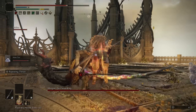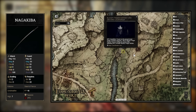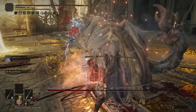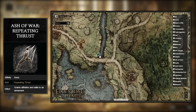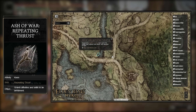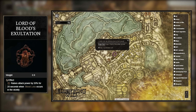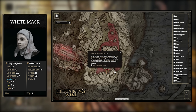Here's where you can find all of these items. The Nagakiba can be dropped by the Bloody Finger Hunter Yura, located north of the Murkwater Cave. If you choose to finish his questline, that's another way to pick it up along with Eleonora's Poleblade and the Purifying Crystal — it just takes more steps. You can grab the Ash of War Repeating Thrust after defeating a Knight's Cavalry boss that roams the bridge near the Agheel Lake and only spawns during the night. Next, you can grab the Lord of Blood's Exultation after defeating Eskar, a Blood Priest in the Lyndell Catacombs. Finally, for the White Mask, you'll have to kill one of the three Nameless White Mask invaders that spawn in the Mohgwyn Dynasty Mausoleum area — make sure not to kill the boss Mohg or else they won't spawn in.